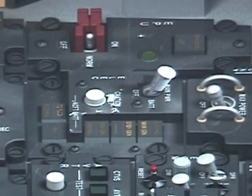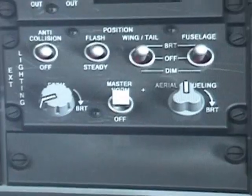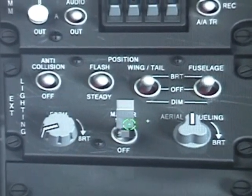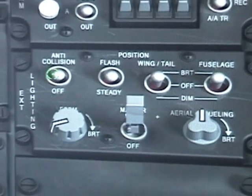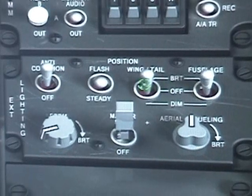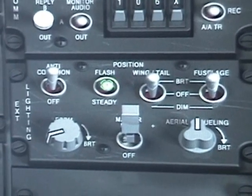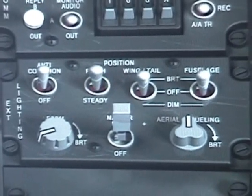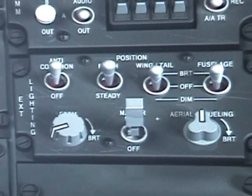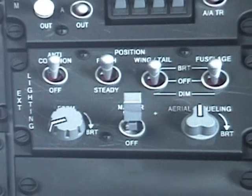Next, go to the external lights panel and set your master switch to on, your anti-collision lights to on, and your wing, trail, and fuselage to right, and set them all to flash. This way, you let everybody around the aircraft know that the jet is becoming active.